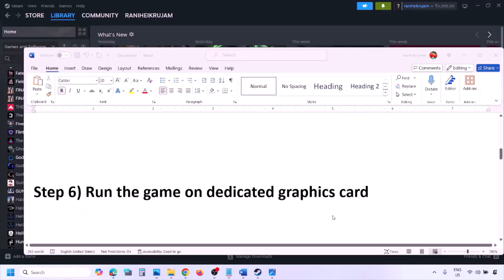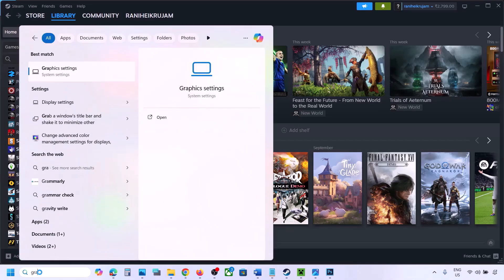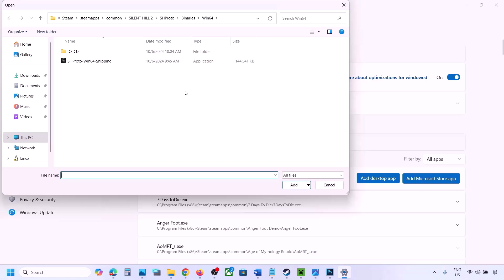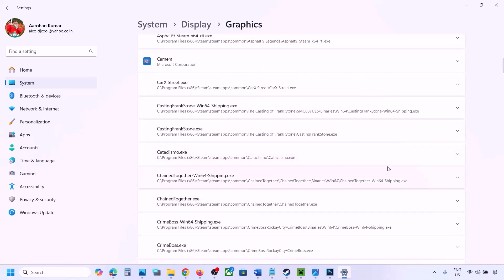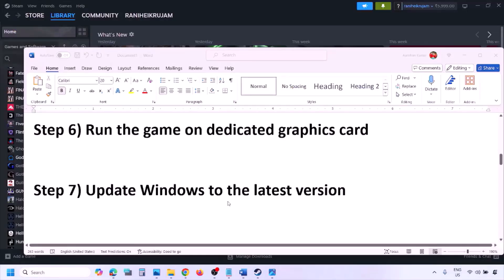The next step is to run the game on the dedicated graphics card. Type 'Graphics Settings' in the Windows search box, go to Graphics Settings, click 'Add desktop app,' go to the game installation folder, open the game folder, and select the game exe file. Once added, find the game in the list, click the dropdown arrow, select High Performance and your graphics card, then launch the game and check.